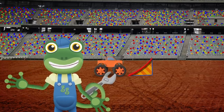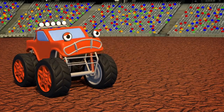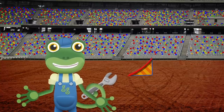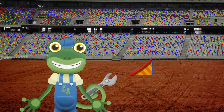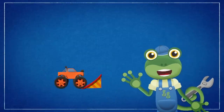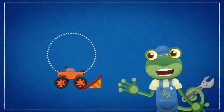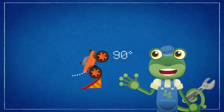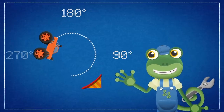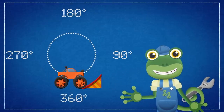Hello everyone! Our friend Max the Monster Truck is here at the stadium! He's practicing jumps and flips for his new super stunt show! Max wants to attempt a 360 degree backflip! It's one of the most difficult things a monster truck can do! To perform a perfect backflip and land back on his wheels again, Max needs to flip all the way over. Not 90 degrees! Not 180 degrees! Not 270 degrees! But a full 360 degrees! That's a full circle!